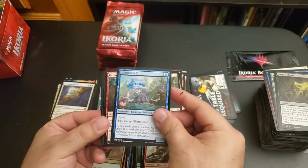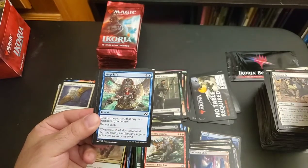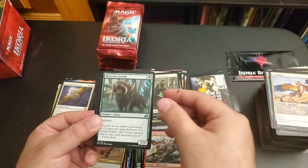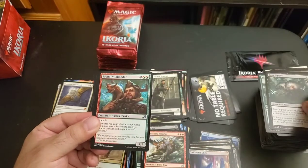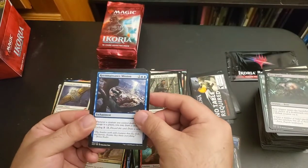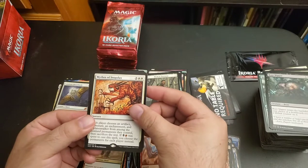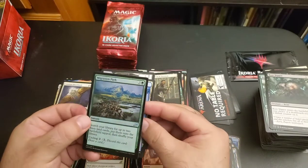Glimmerbell, Cathartic Reunion, Garrison Cat, Garrison Cat, Keep Safe, Bushmeat Poacher, Adaptive Shimmer, Adaptive Shimmer, Walpikete, Mosscoat Goriuk, Boot Nipper, Proud Wild Bonder, Reconnaissance Mission, Blitz of the Thunder Raptor, Mythos — also Snapdax — Migration Path, foiled.